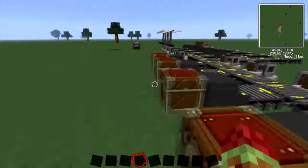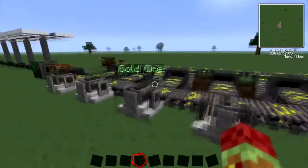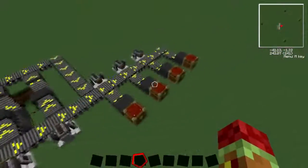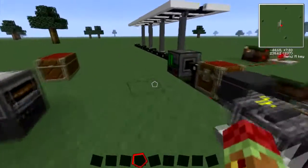Basically you could have this on a building, like a little back room. I tried to make it as compact as possible, and then you could have all the sorting stuff. Let me show you how it works.